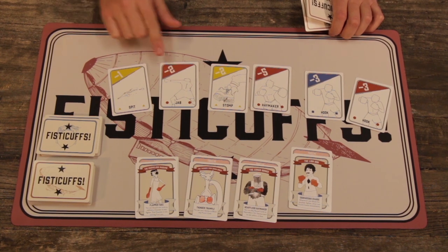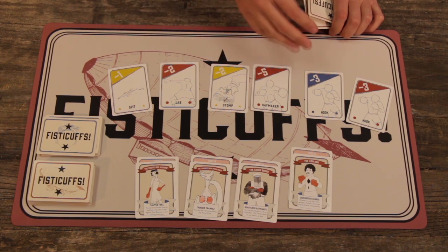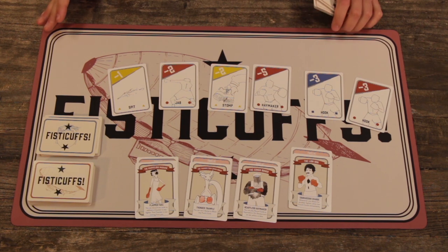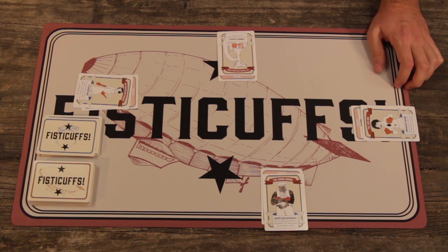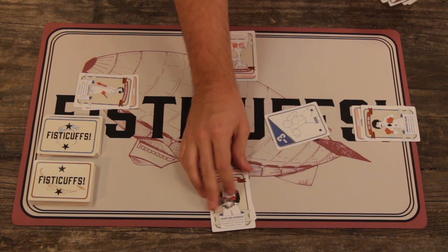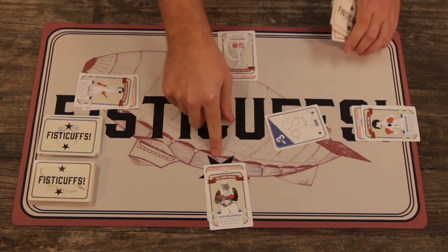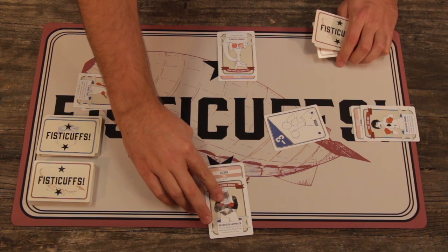And how much damage each card does: minus one, minus two, minus three, minus five. On your turn, you'll take one punch card out of your hand to start a brawl with any player at the table. So let's say the Lion's Son goes first — he'll throw a punch card from his hand at any fighter at the table. Let's say he throws a hook at the Congo Bongo for three damage. If it goes through, Gene would lose three health and go down to nine from twelve.